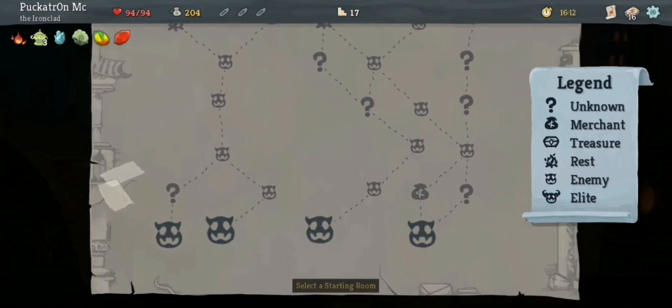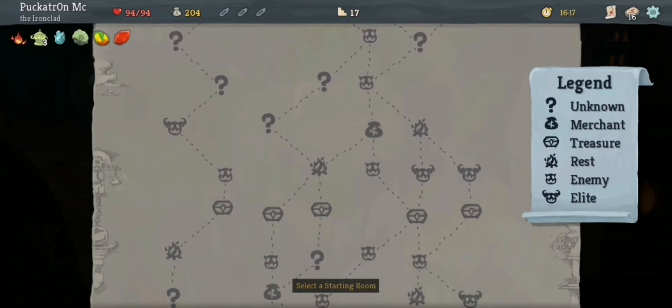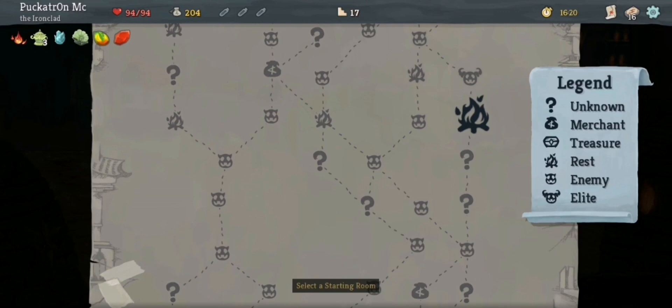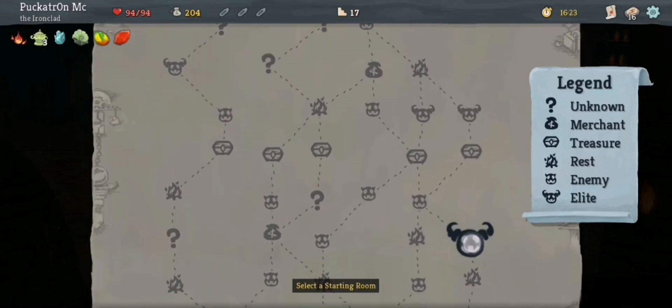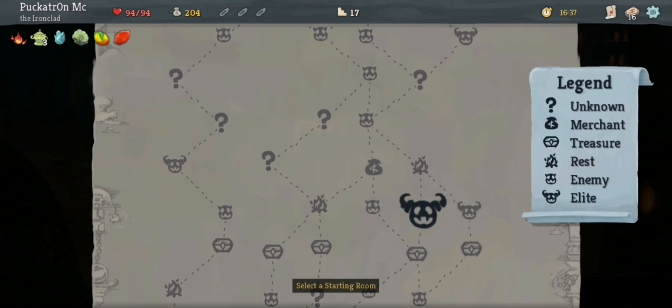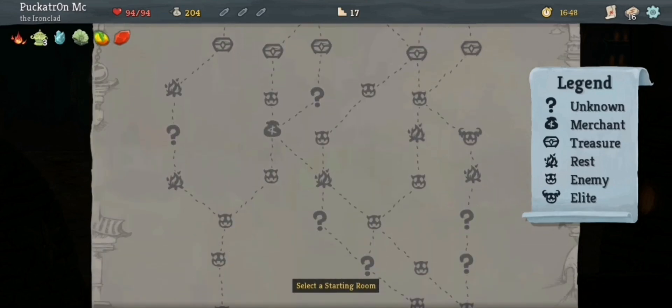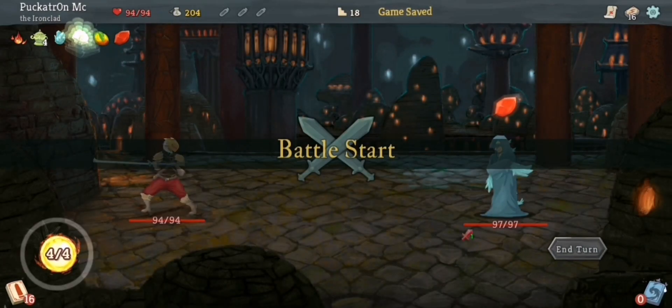That's mostly because of the difficulty setting — I'm not too worried about getting hit for an extra one here and there. So I want to go into the shop next. I want to end up on this right side — get an upgrade here, fight these two elites, and take this route so that if things go badly, I can veer off to the shop instead of fighting elites. But ideally I want to fight an elite here or here and get this upgrade, then go this way. So I've got a few options, which is nice.